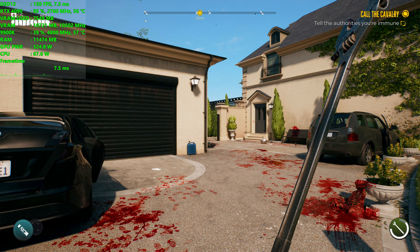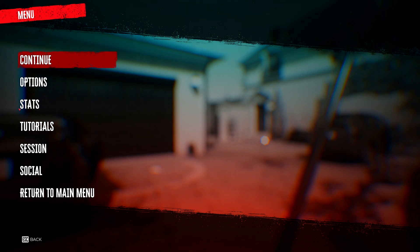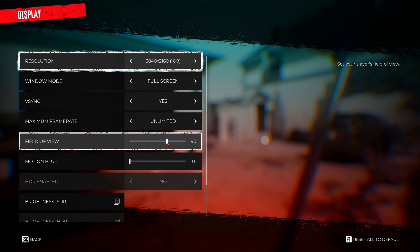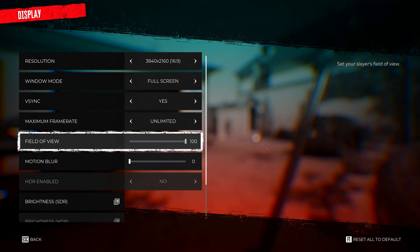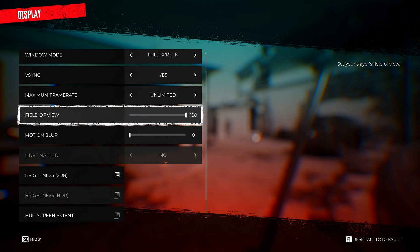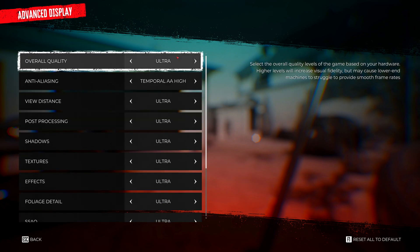I jumped in-game to see if adjusting the FOV slider gives a visual indicator. It turns out it sort of does — you can see the difference as you adjust it, so it works well enough to give you a good idea of where the camera will be. I have motion blur disabled. It does have HDR support, but it seems like you have to have it turned on within Windows for it to work.